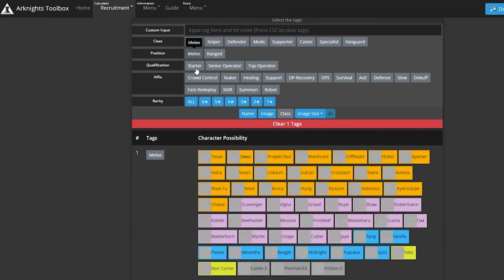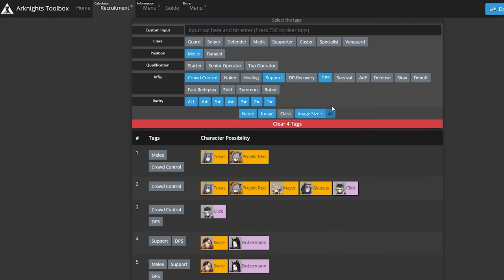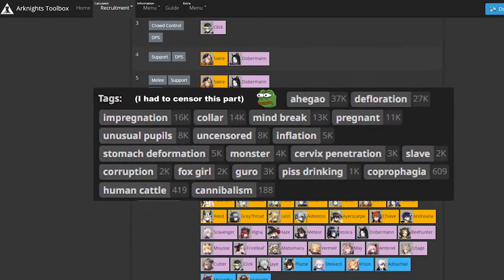It also has a handy recruitment calculator to narrow down which character you can get by combining tags. Just make sure you're using the right tags for that.